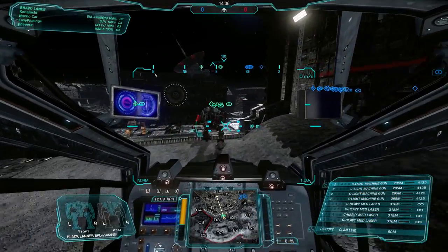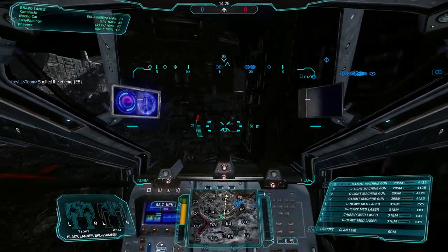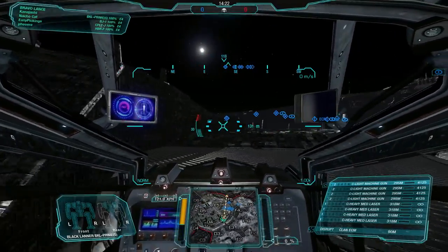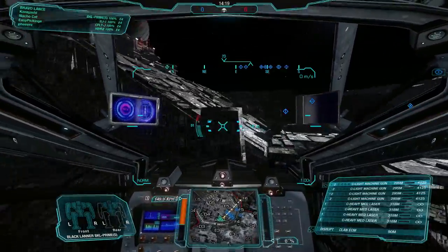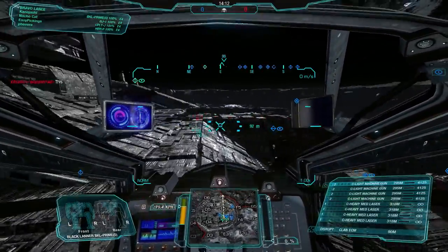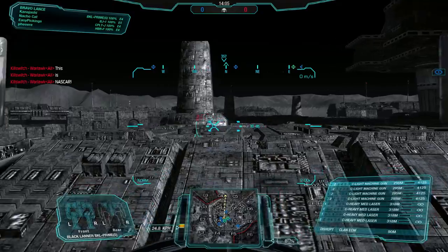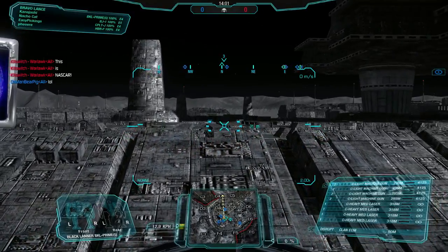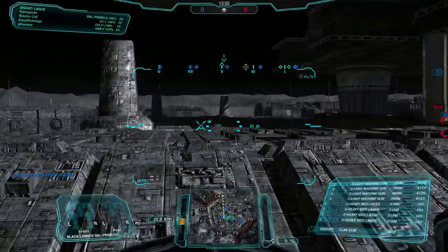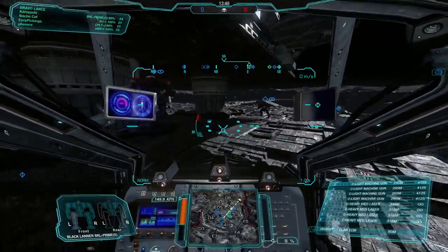For our first match we're on HPG Manifold Skirmish. We're in the far spawn — the bad spawn, where mechs go to die — so we need to regroup with our team as fast as physically possible. I'm going to poke the top here. Our weapons are all pretty much at cockpit level on our arms, so we can do pretty good peeks. Looks like our guys are actually taking the top, which is awesome — though there's artillery coming in, so we can use our MASC and get out of there.